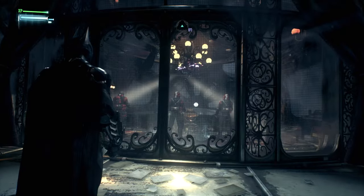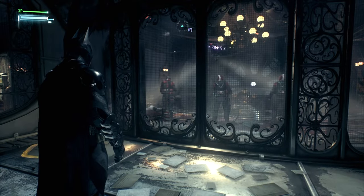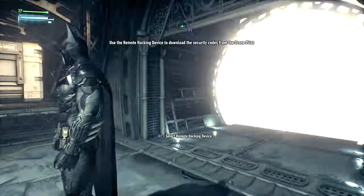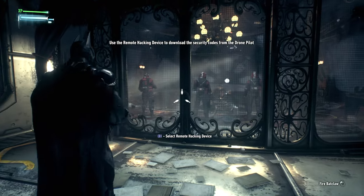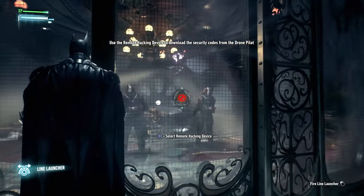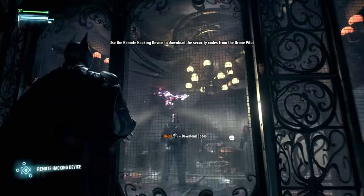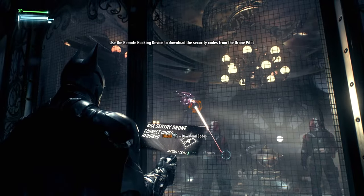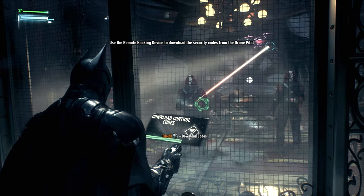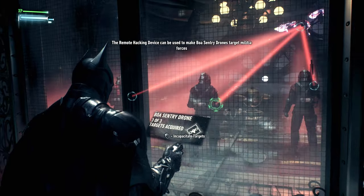Those soldiers are using an unmanned drone. If I can download the security codes from the soldier controlling the drone, I'll be able to turn it against them. I should target the soldier controlling the drone. I've got the codes — now I can turn that drone against them!